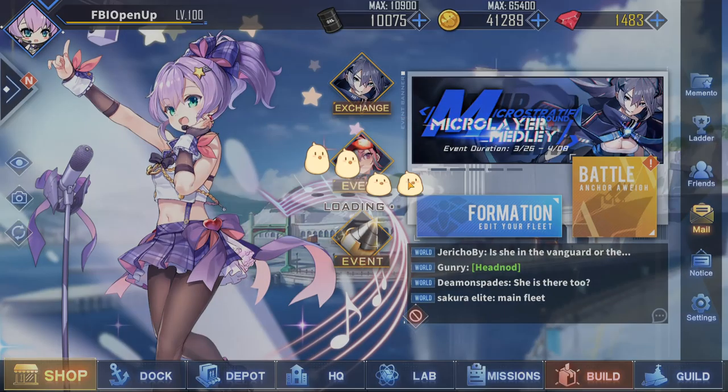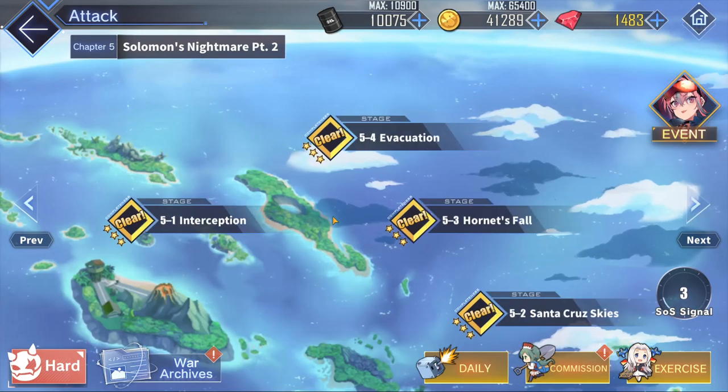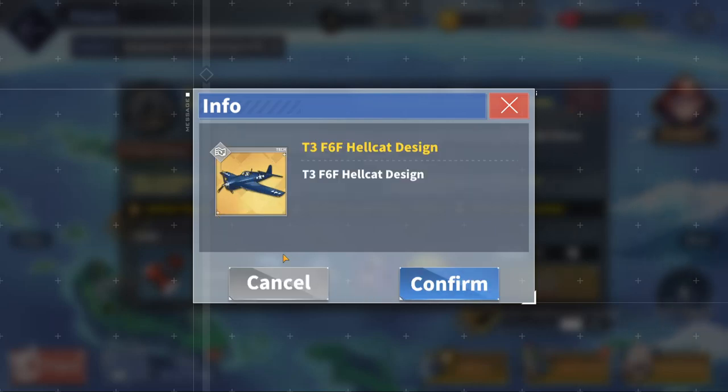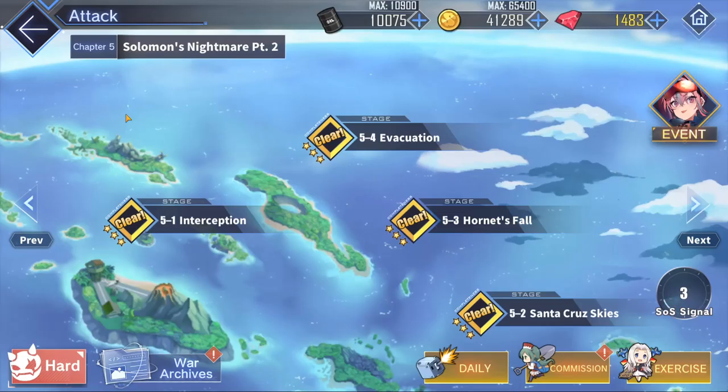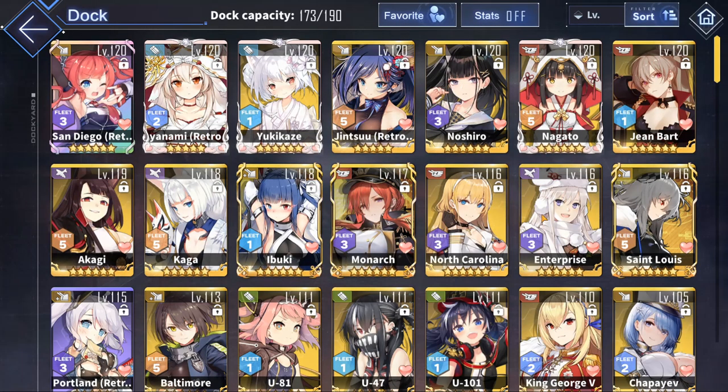Let me go over to 5-2 real quick — right here. It's also really good because you can get both the Gold Blueprint and the Purple Blueprint. Both of them are very good, but if you do have the Gold version, then obviously use that over the Purple one.